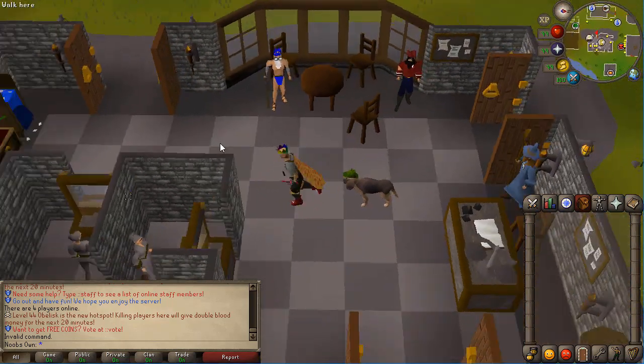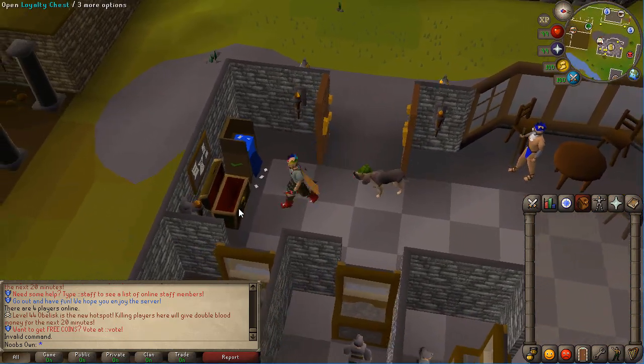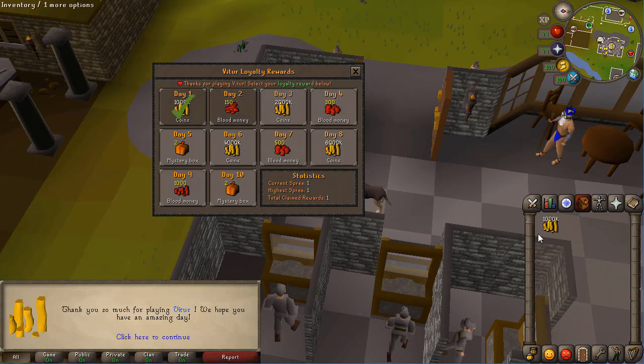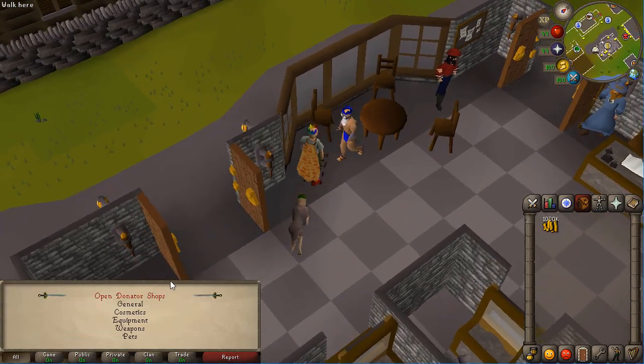I'll do a server showcase now. As you can see, I am at the home area which is Edgeville. You have a bunch of things here — you have the loyalty chest where you can get yourself some daily rewards. For day one you'll get 1 mil coins, but as it progresses you will get more and better rewards.